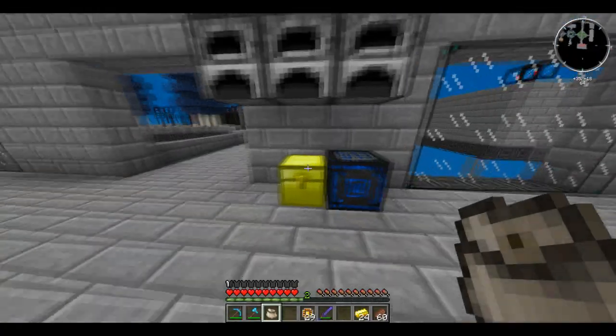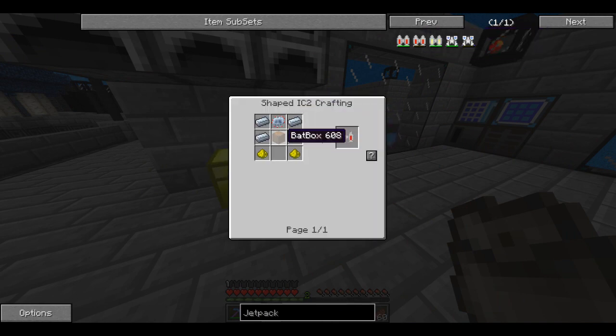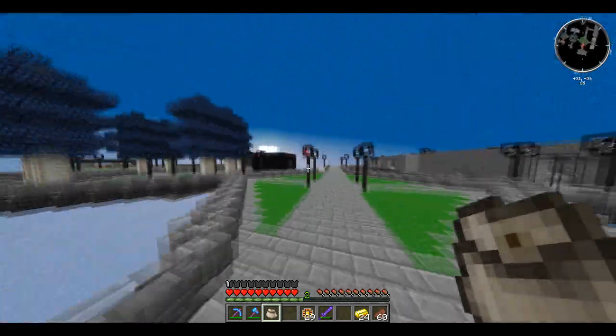We need glowstone and redstone. Now we need a full piece of redstone so let's drop that in there — fan circuit. We then need to make ourselves a bat box, and for that I'm actually going to need some RE batteries, which are back at the base. I'm going to quickly go and get that — shouldn't take me too long.